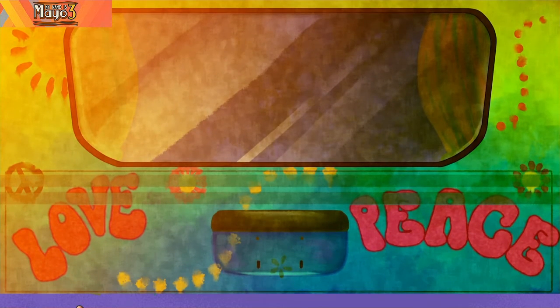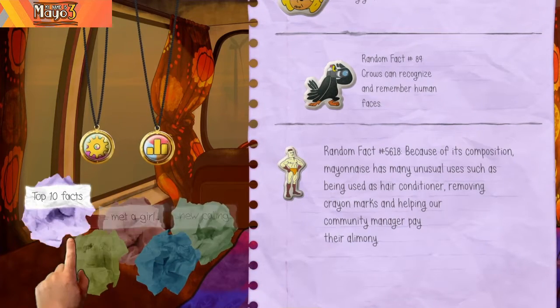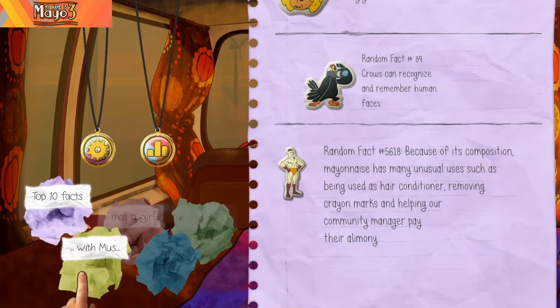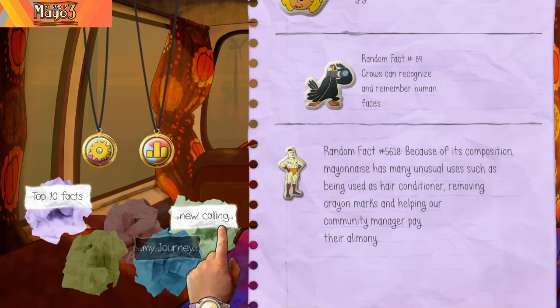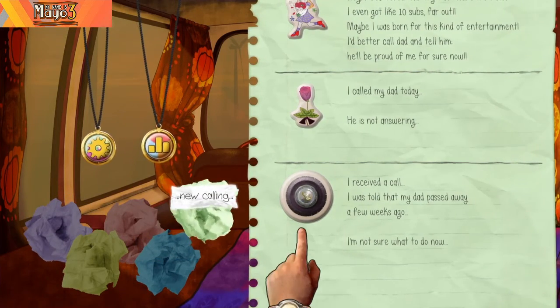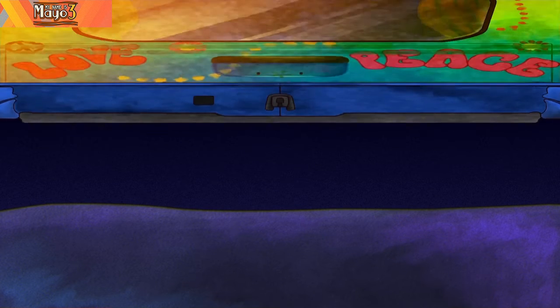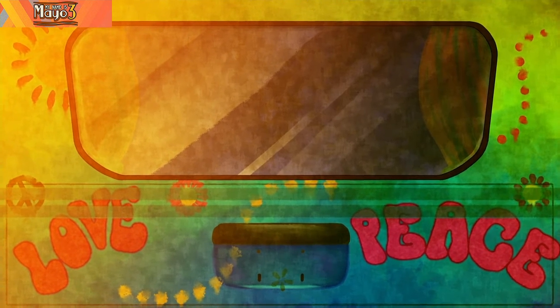There is one difference in My Name is Mayo 3: when you hit triangle you will eventually have to do all of the normal balls of paper except for the blue one. The last one will be a new unlockable. Once you have unlocked this last one, you will have to activate it, and then you will go to a new area — this will be the last portion of the trophies you have to do.